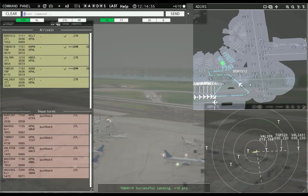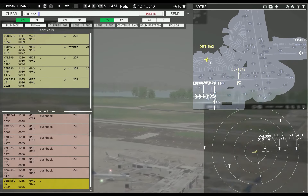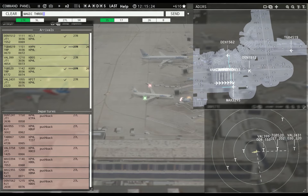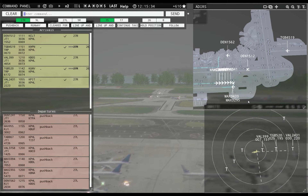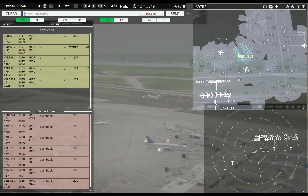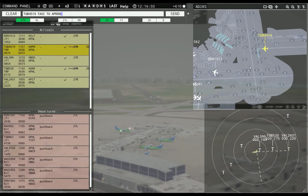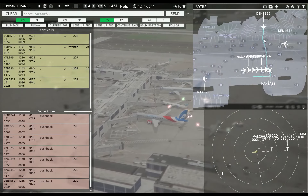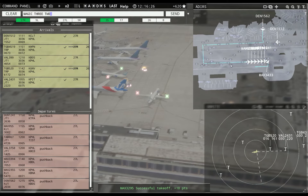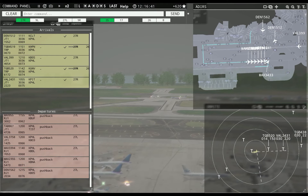Magic 329 or 5, runway 27L, cleared for takeoff. Magic 3433, runway 27L, line up and wait. Denali 1512, taxi to apron via Kilo 3. Globe 4519er, taxi to apron. Denali 1562, runway 27L, taxi via Kilo Yankee Sierra. Magic 329 or 5, contact departure. Magic 3433, runway 27L, cleared for takeoff. Denali 1512, taxi via Kilo Yankee Sierra.